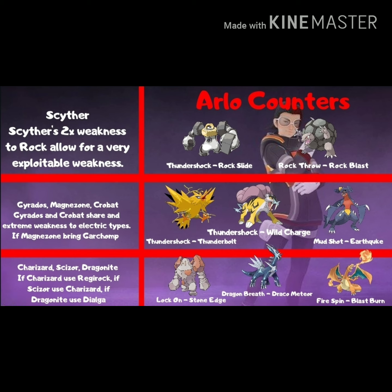The second Pokemon can be Gyarados, Magnezone, or Crobat. Gyarados and Crobat share an extreme weakness to electric types — Thundershock Thunderbolt Zapdos or Thundershock Wild Charge Raikou will do great. If it's Magnezone, bring Garchomp — it resists everything Magnezone has and is fantastic. For the third: if it's Charizard, use Regirock with Lock-On and Stone Edge. If it's Scizor, use Charizard with Fire Spin Blast Burn. And if it's Dragonite, use Dialga with Dragon Breath Draco Meteor.